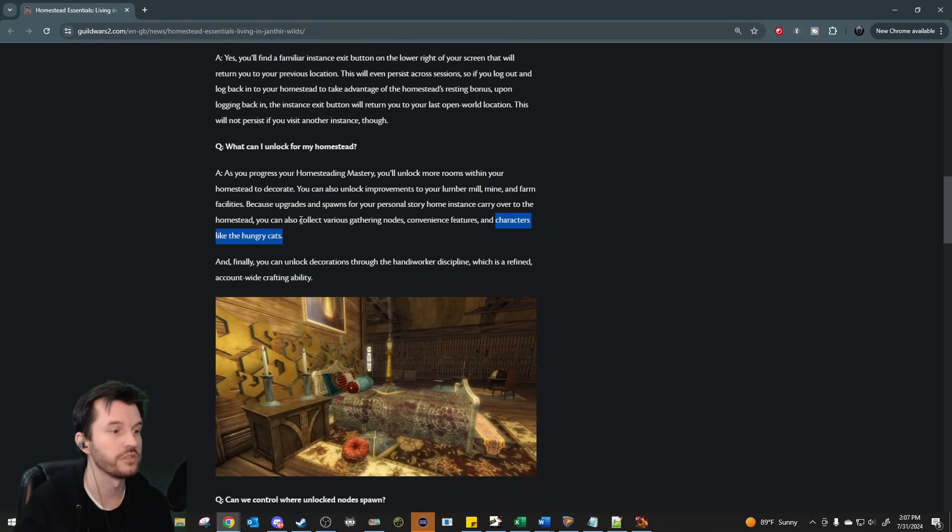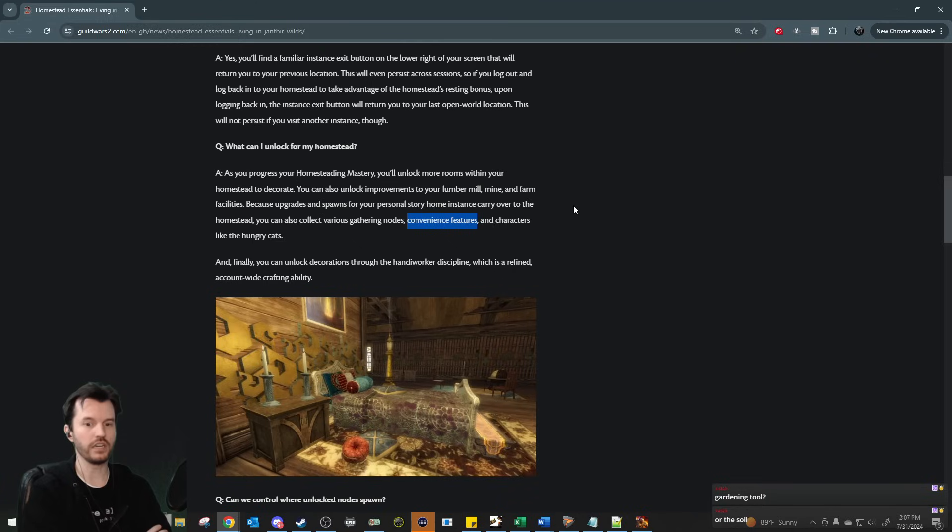As for convenience features carrying over from the home story instance — there's the bulletin board from the gem store that sends mails with free stuff every day. If you're a max-level chef, you'll have a stove in your home instance that gives bank access. They could be referring to those things. Finally, you can unlock decorations through the Handiwork discipline, which is a refined account-wide crafting ability.